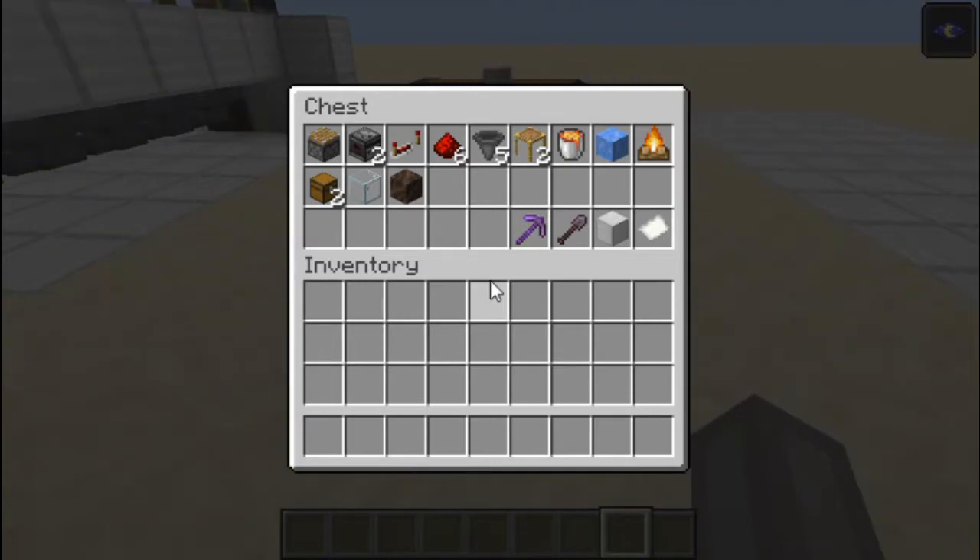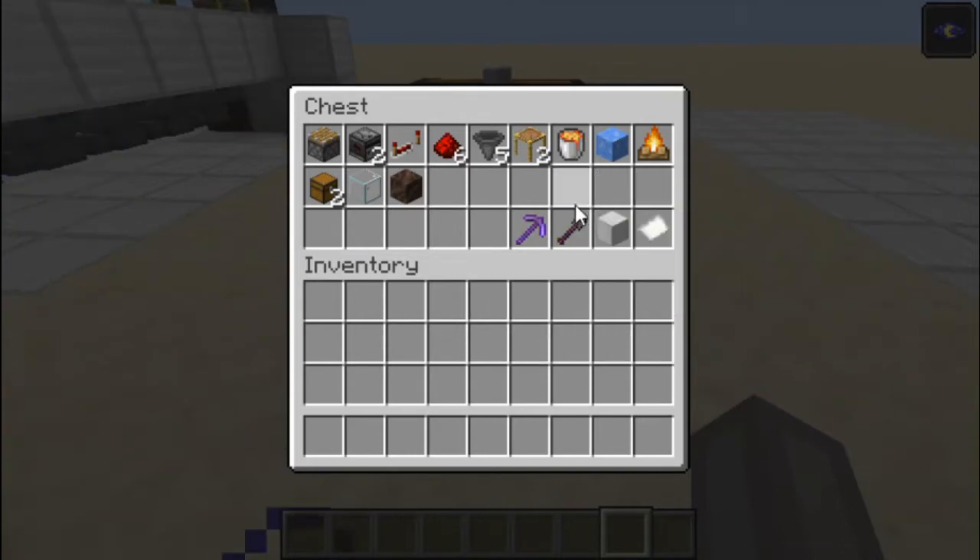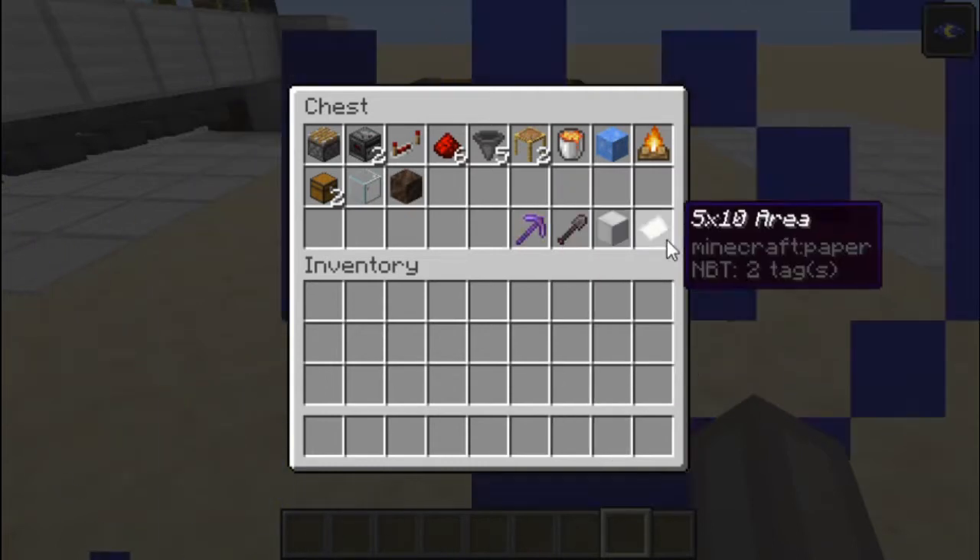You will also need: 1 blue ice block, 1 campfire, 2 chests, 1 glass block, 1 block of soul soil, lots of blocks, a shovel, a pickaxe, and a 5x10 area.